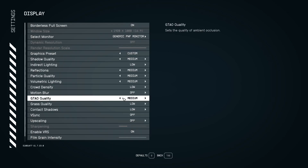GTAO quality, which is the ambient occlusion quality in this game, I recommend setting to medium if you have a medium to high-end machine. Do not push it higher, and do not push it lower — you don't want an eyesore and you don't want to lose fps.